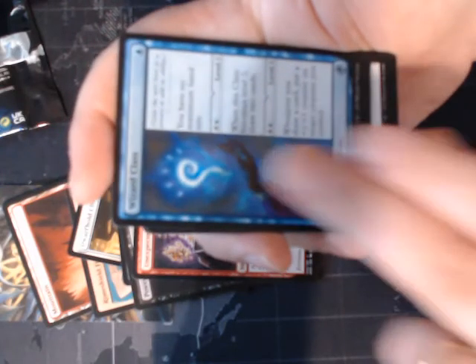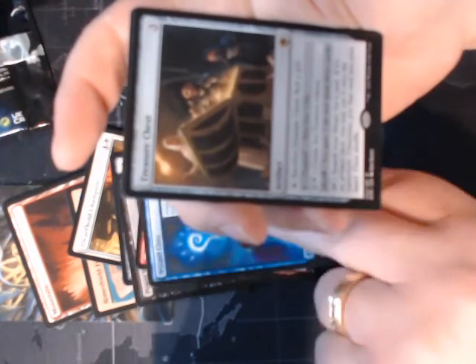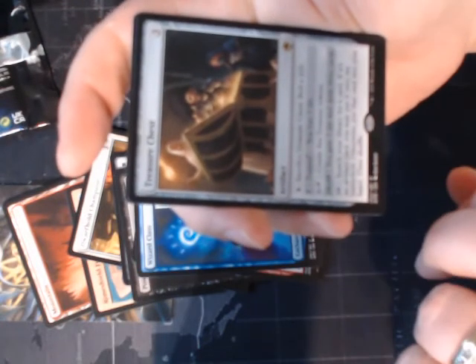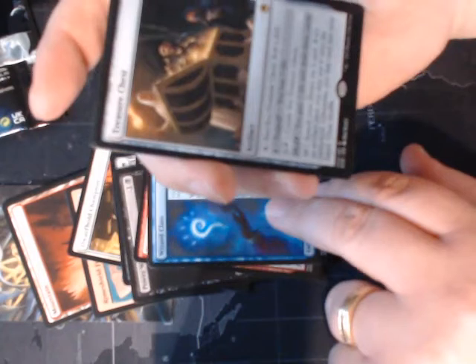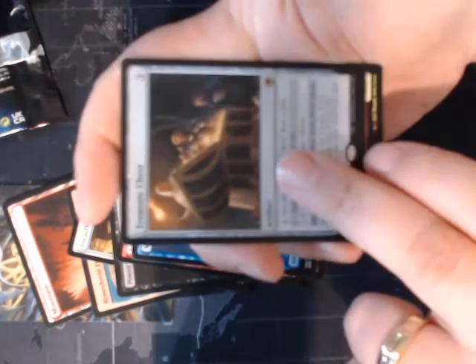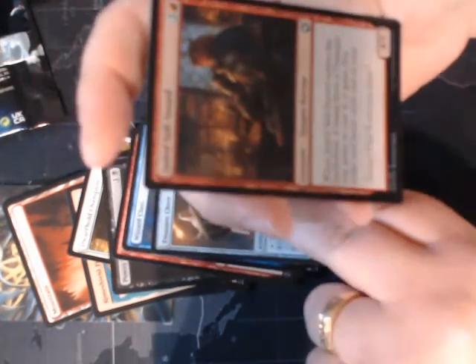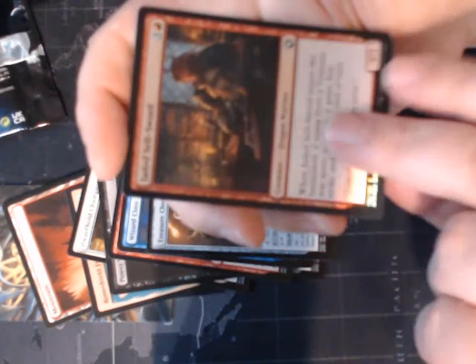We got a rare — we got a Treasure Chest. I guess that actually does go with the Unexpected Windfall, with my finding in a treasure chest. And a foil common, the Jaded Cell Sword.